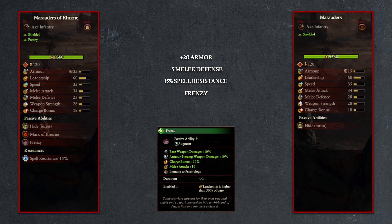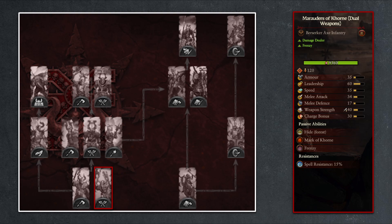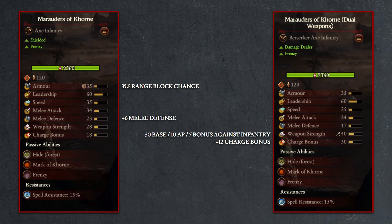In addition to these mark of Khorne changes, the Marauders of Khorne will also have 20 points of extra armor over the standard Marauders. Then we have the dual weapon variety of the Marauders of Khorne, which forgoes the shield and opts for another axe. They will lose the 35% ranged block chance and 6 points of melee defense for improved damage: 30 base damage, 10 armor piercing, 5 points bonus against infantry, and 12 additional charge bonus.